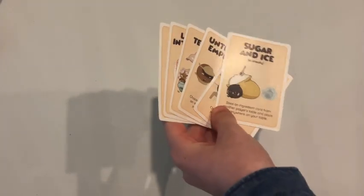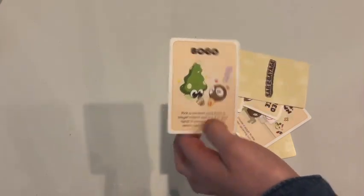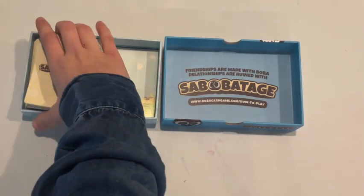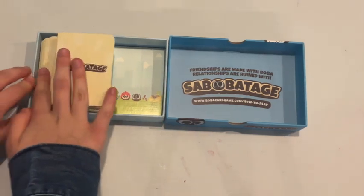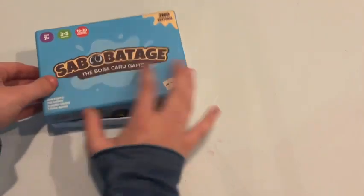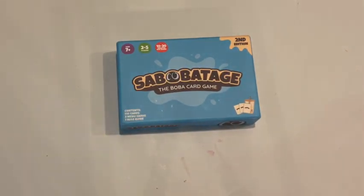Each of the attack cards will have their own special rule or way to play them. And ingredient cards can even let you do stuff like drawing a card or even playing a card as an extra turn. Subobotage is a great game to play with family members or even boba-loving friends. Remember, friendships are made with boba — relationships are ended with Subobotage.